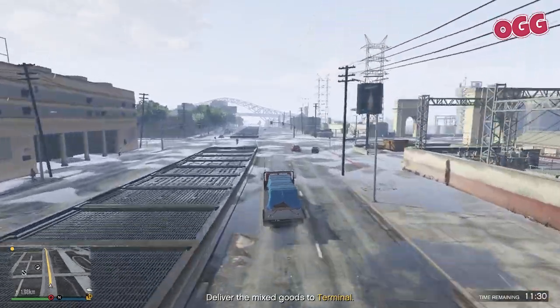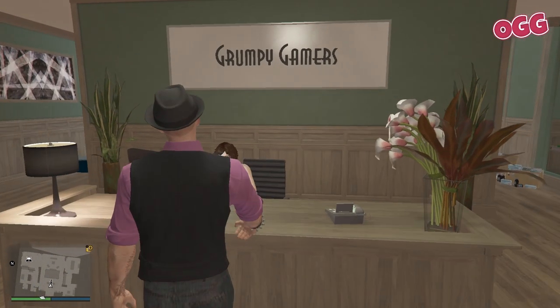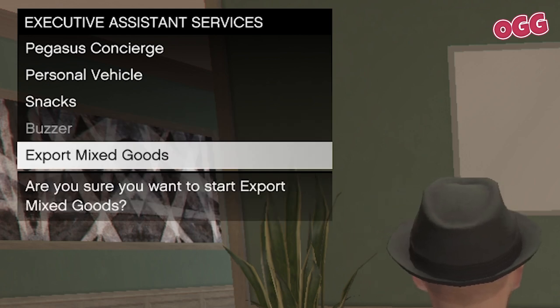This feature allows you to sell extra goods that your staff members have collected. You start the mixed goods export mission by speaking with your assistant in your executive office. From there, select mixed goods export and you're away.